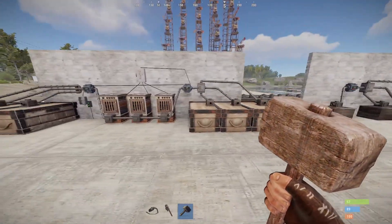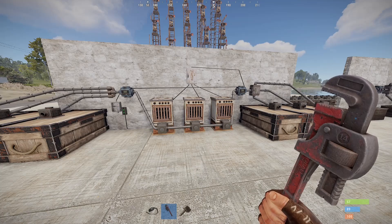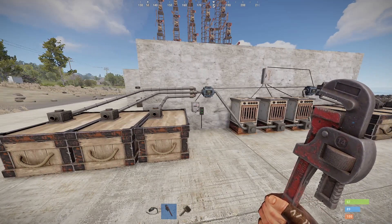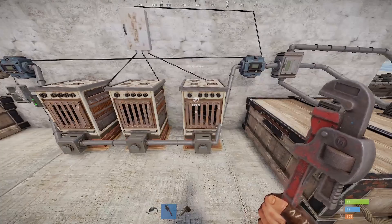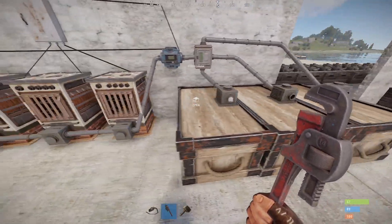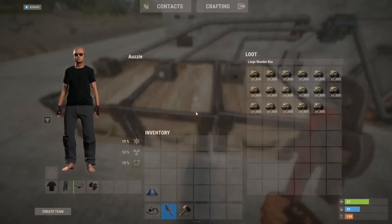Over here we have an example of how a lot of these components can work together. This is not my preferred system, but it is one way to explore some of the nuances as they interact. What we would normally expect is that this conveyor is going to try to evenly pull from these boxes, distribute evenly to these furnaces, and then this conveyor will try to distribute evenly to these boxes. That's not actually going to happen, though. In this box we have metal ore, in this one we have sulfur, and in this one we have high qual.